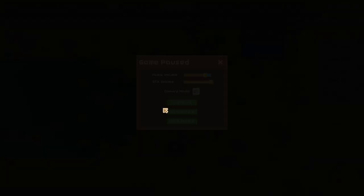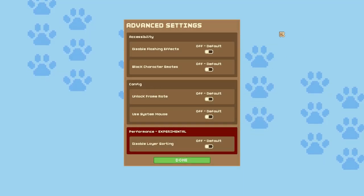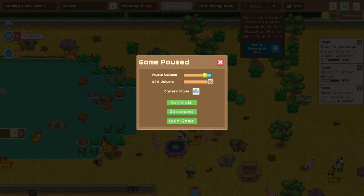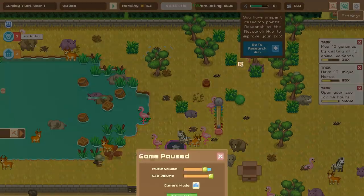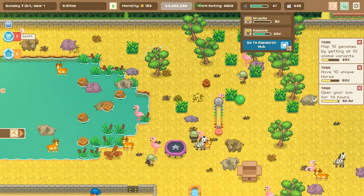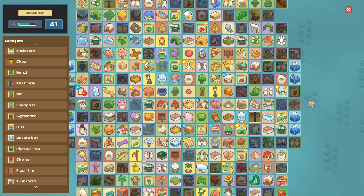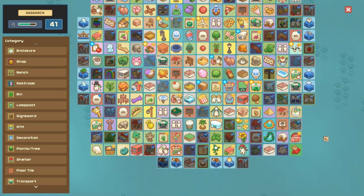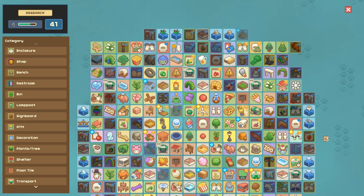We have unspent research points we need to use, and apparently there are a bunch of new settings - like what on earth - for different visibility. I feel like the text is a little bit bigger now; everything is happening. Let's rush in here. Welcome back - we do have the dinosaur DLC installed, I just don't know where to find it.